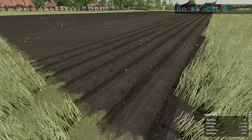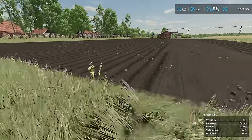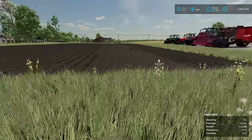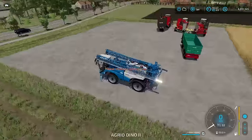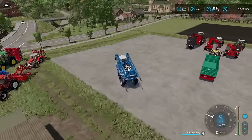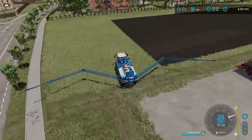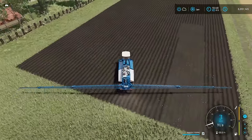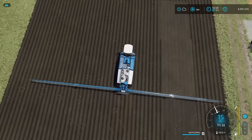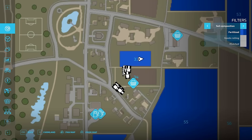Alright, it is all planted. We have ridges on most of it, except that small section I used for the demonstration. Looking at the field in the menu, everything has one fertilizer state except that little chunk without ridges. We can fertilize that one quickly using liquid fertilizer, solid fertilizer, manure, or slurry. I'm going to use liquid fertilizer with this new piece of equipment from the Premium DLC. There we go — now it all has one fertilizer state.